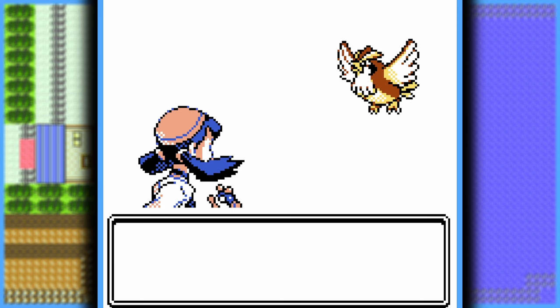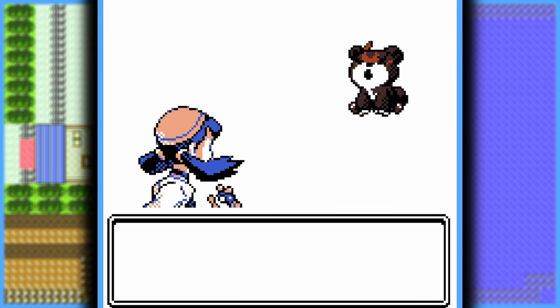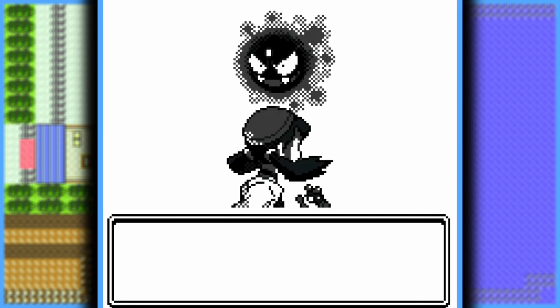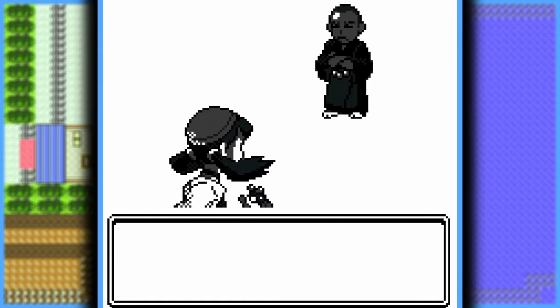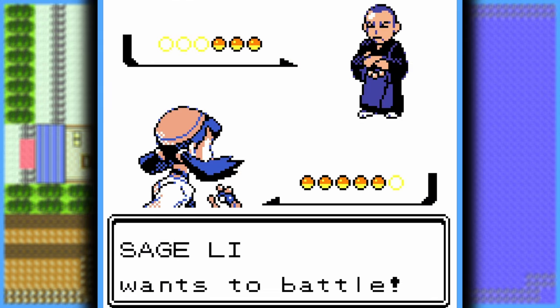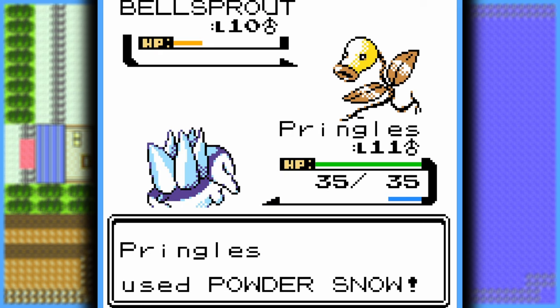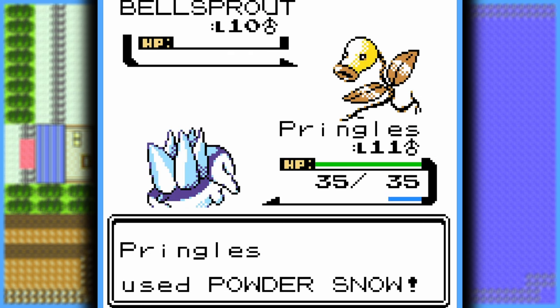The first Pokémon I come across is a Pidgey on Route 29. Then on Route 46, I find a new regional type in this game — a Dark-type Teddy Ursa. Finally, in the Bellsprout Tower, I find a Gastly. With these new additions to the team, I face the top trainer of the Bellsprout Tower, Sage Lee. And just like the name of the tower suggests, he leads with a Bellsprout. By this time Cyndaquil has already learned Powder Snow, so with two of those, Bellsprout goes down.